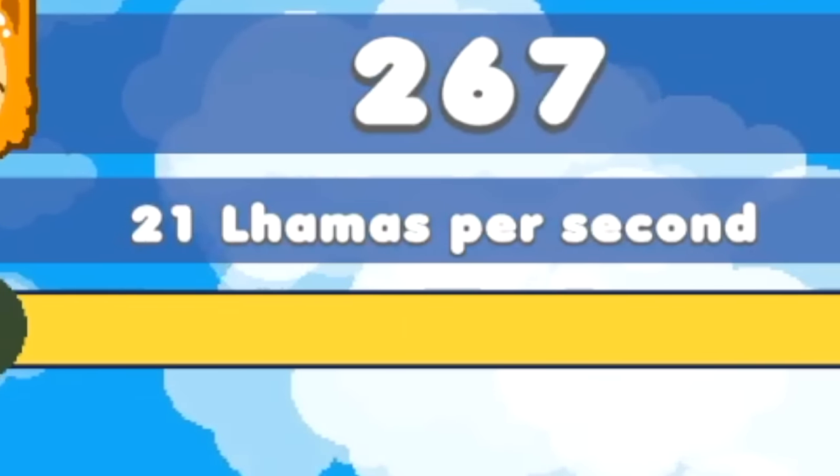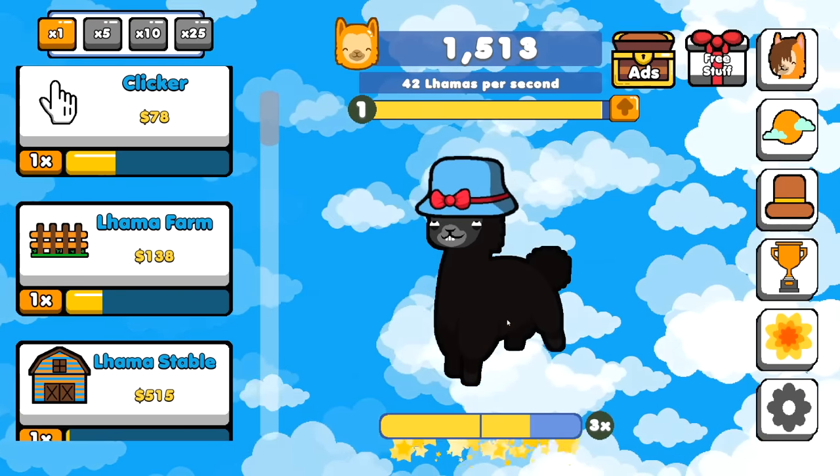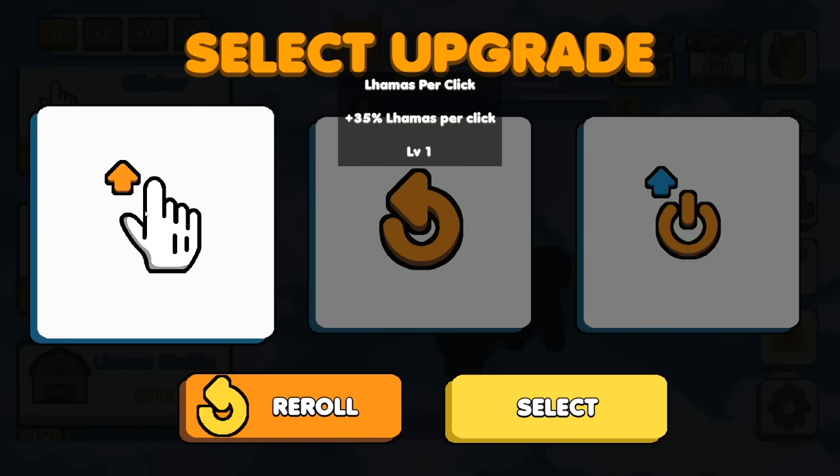Might as well buy some more llama farms. It'd be more fun if that was 21 llamas per second. Get clicked, long neck. And my llama's evolving again. Why is it making that face? I'm just getting an upgrade — more llamas per click. Thank you, game.